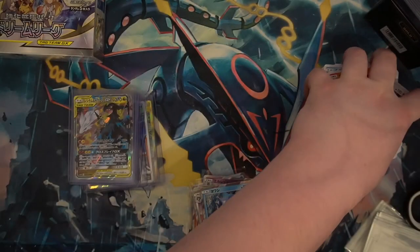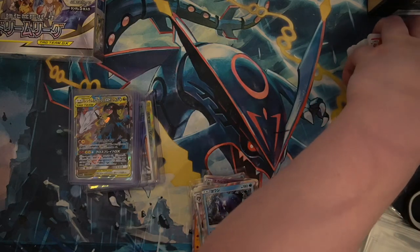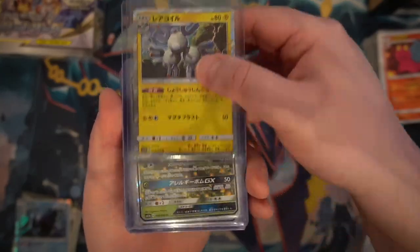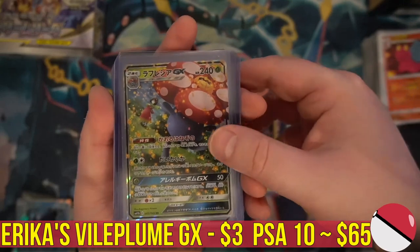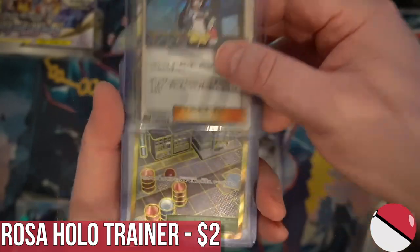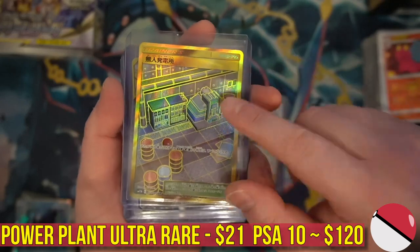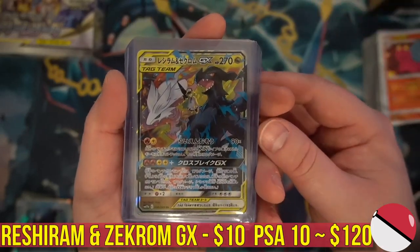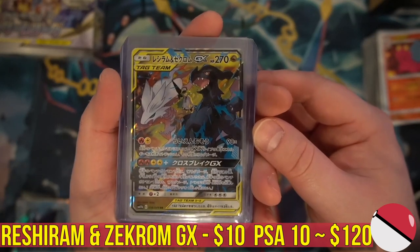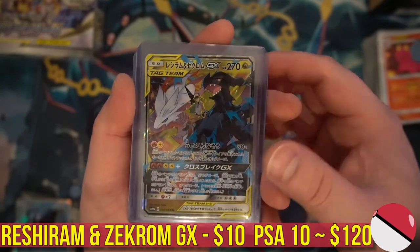All right, box number one done — let's do a roundup. So these are all the hits from box number one. We won't really count the Magneton hollow, but we got Vileplume and Erika, the So Volley GX, Rosa hollow — two of those — the golden secret rare Power Plant, and there it is — the Reshiram and Zekrom GX. Look at this card — that was one of my most sought-after cards in the set.